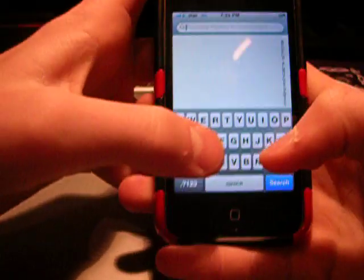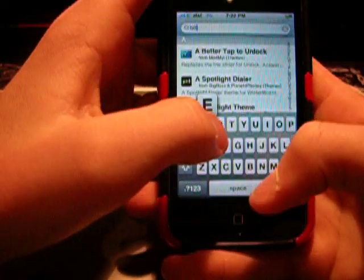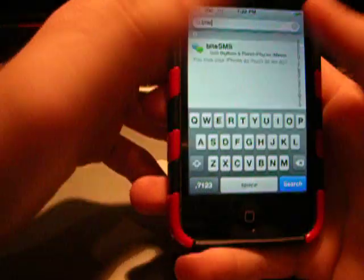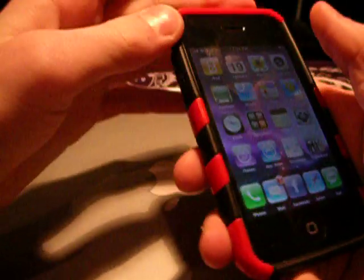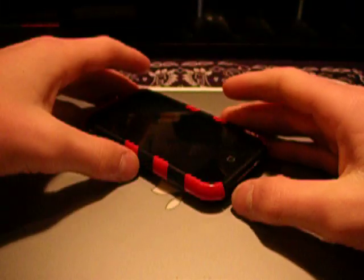You can search package names. So if you're like, I want ByteSMS — there you go, it's right there. It's a very neat little app. Installer does the same thing. There are just a bunch of fun apps you can download. There are websites all around that say this is a great app, this is a great app. They're all really cool apps — and some dumb ones, and some really fun ones.